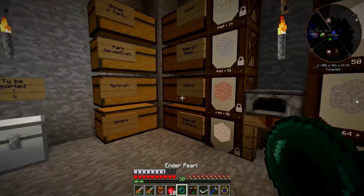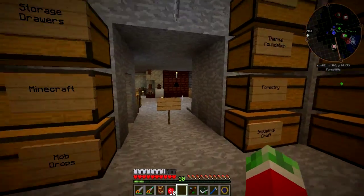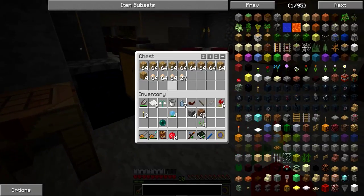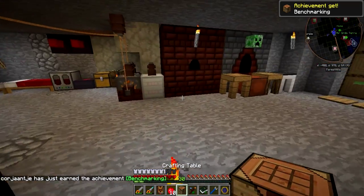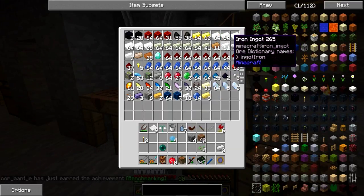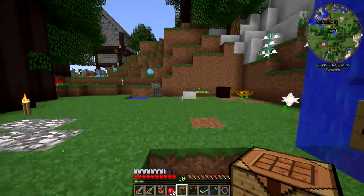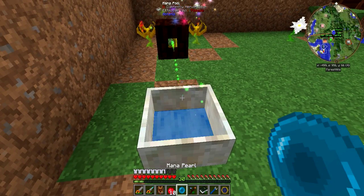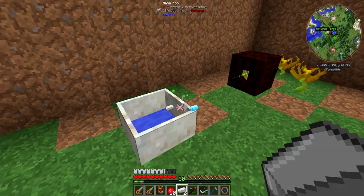We have one ender pearl and I know we have three iron somewhere. We have plenty of wood here too. One, two, three iron — and we have like six more stacks downstairs, so it's really not an issue. Do I already have enough mana for one? I do, but I don't have enough mana yet for two more of these, as they require quite some mana.